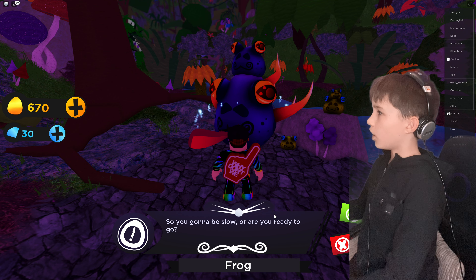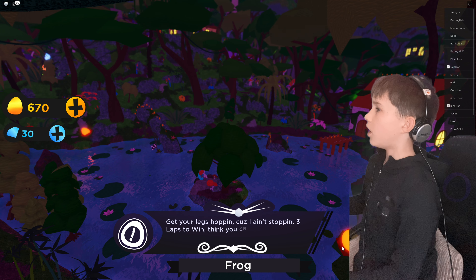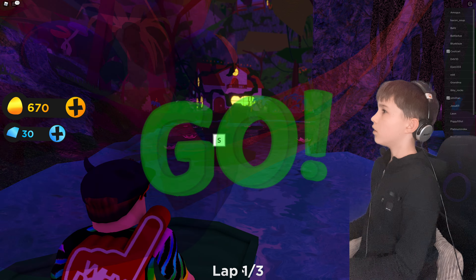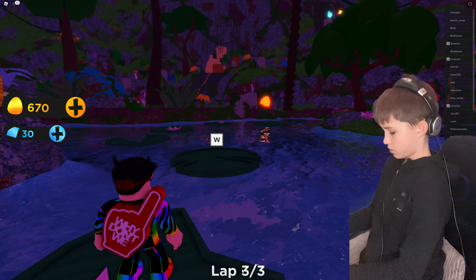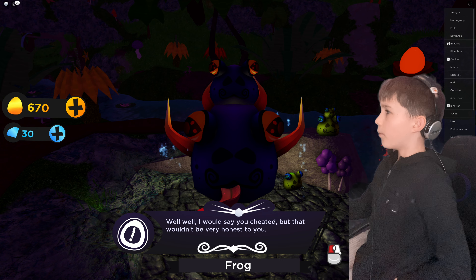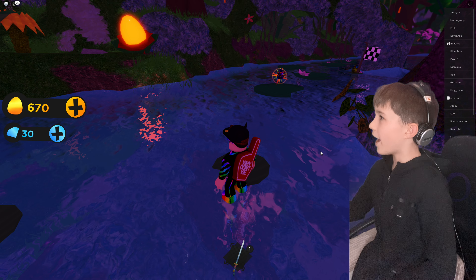The spider-frog says: 'Are you ready to lose? Three laps to win — think you can keep up?' Let's do this! We need to beat this frog. I won! The frog says: 'Well, I would say you cheated.' I didn't cheat — a deal's a deal! Congrats on winning the race. We won! I can see a frog egg over there — egg collected, the frog egg!